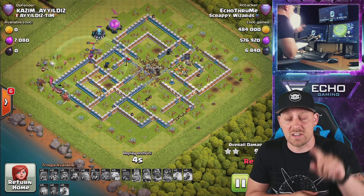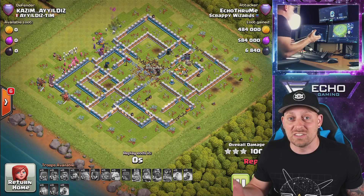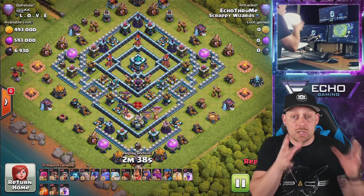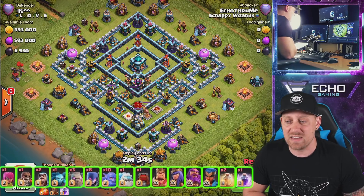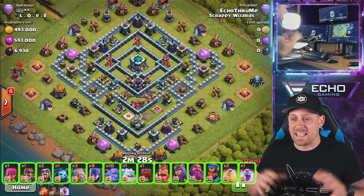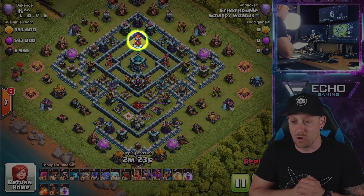I'm going to put myself on the spot with a live attack, and we have Echo Fails here all the time — I never three-star live, but we're going to try today. If we take a look at my army composition, we have three golems, one ice golem, ten bowlers, eight witches, and a wall wrecker most of the time. Look at this base too — three single target infernos, which are like a golem's worst nightmare when you're coming in with three golems.